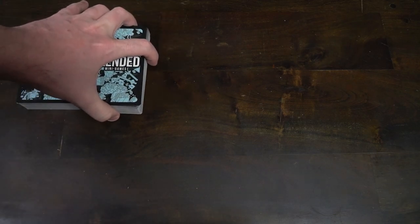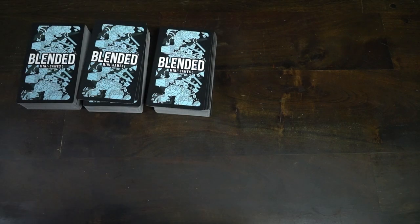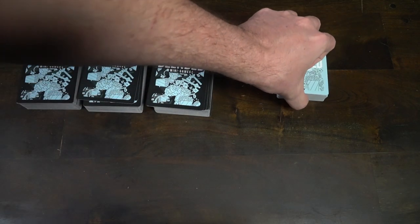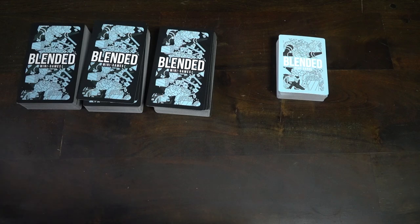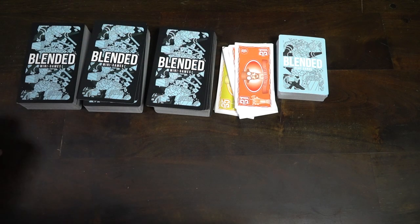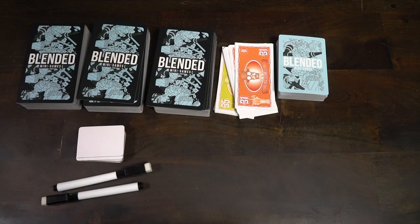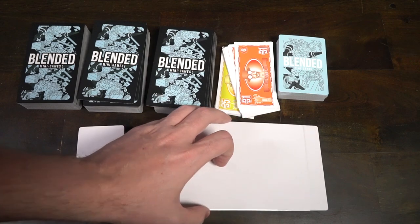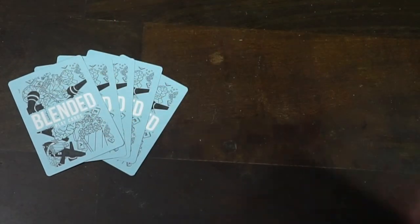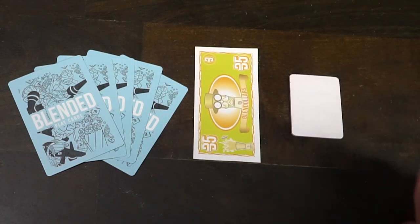Setting up the game is quite simple. Take out the blended cards, shuffle them, and place them into three different decks. Then take the play cards, shuffle those and place them next to the three decks. Set aside the blend dollars, the small playing boards, writing utensils, and the large playing boards. Then give each player five play cards, five dollars, and a small mini writing board.